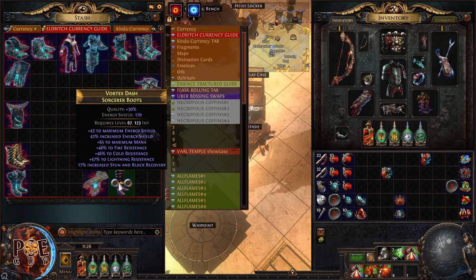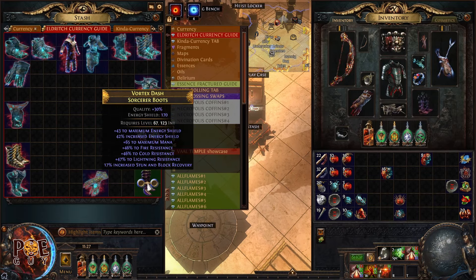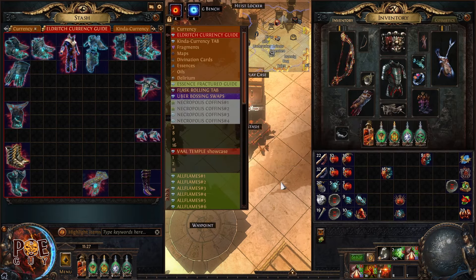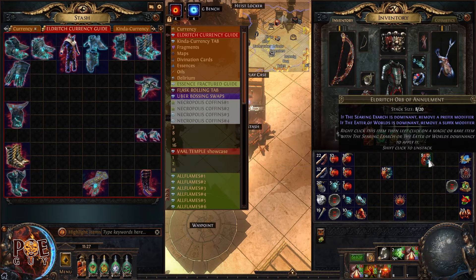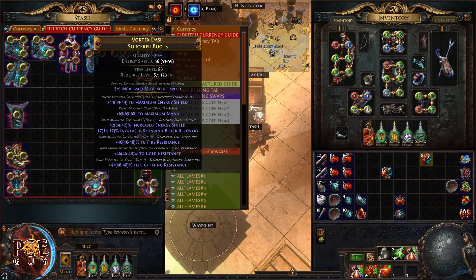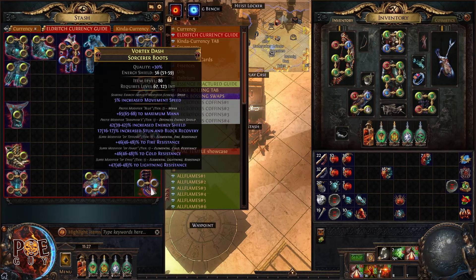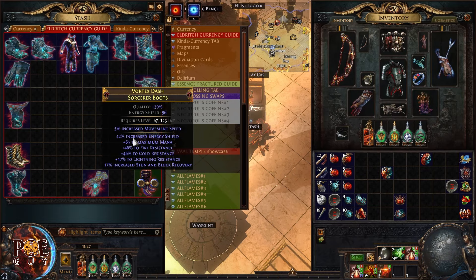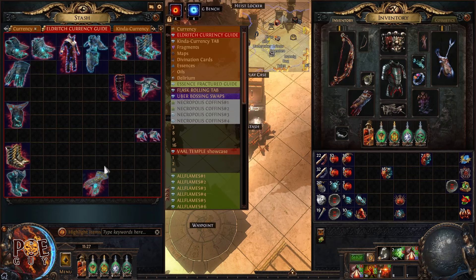I'll put an Exalted Orb because I'm very sad. Here's another example — I want to annul the maximum mana. You see Tier 1 Energy Shield here and there. I want to annul the maximum mana so I can craft movement speed. To make it dominant in this situation, it's enough to put just one red orb. Now I'll apply Orb of Annulment hoping it will erase the mana. Usually it's a one in three chance — I didn't get it this time. No problem.